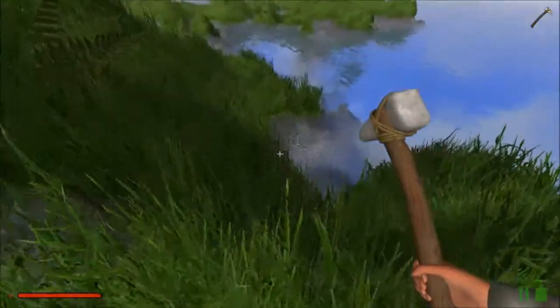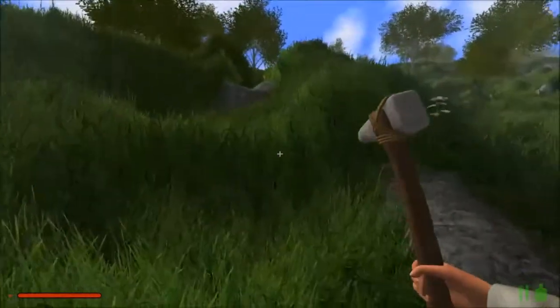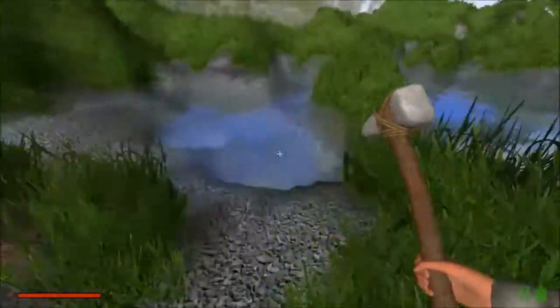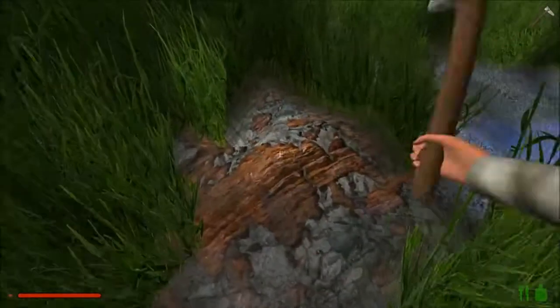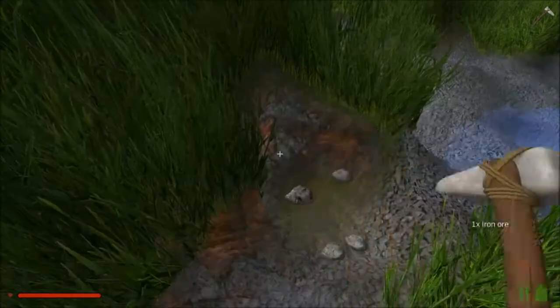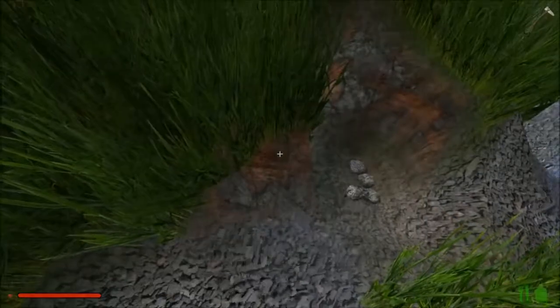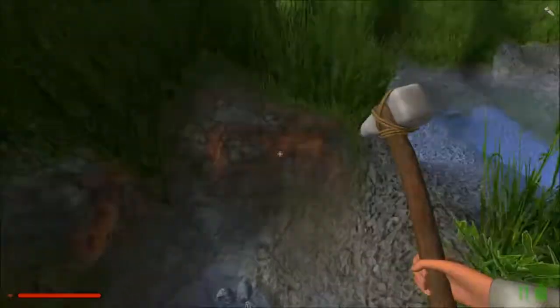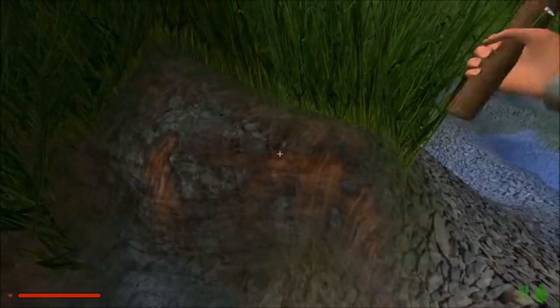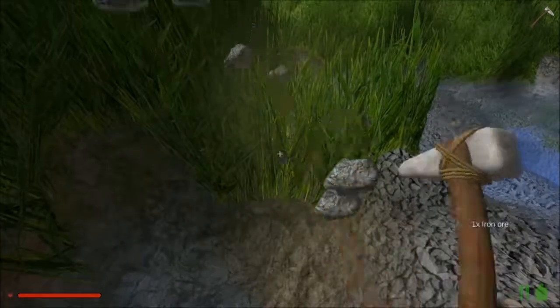In the beginning, grab all the food that you see. Once you are established, you're not going to need to grab all the food. However, it's going to take you a little bit of time to get fully established and have renewable food resources. So for the first little while, if it's edible, pick it up.